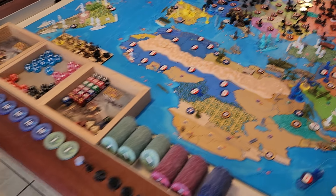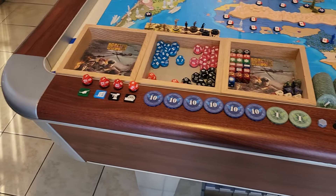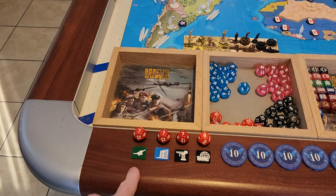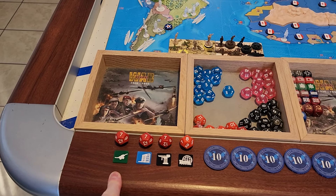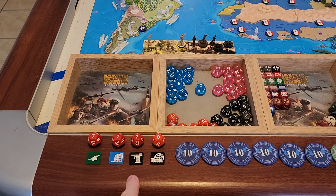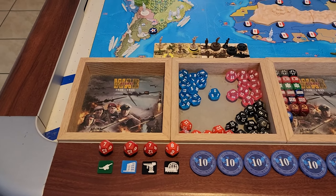Let's get into the German turn. We'll do tech rolls first — I don't think it's going to affect my buy but we can finish off some tech. Artillery stage three, seven or higher. Radar stage three, seven or higher. Improved construction stage three, seven or higher. And logistics now on the board, eight or higher.